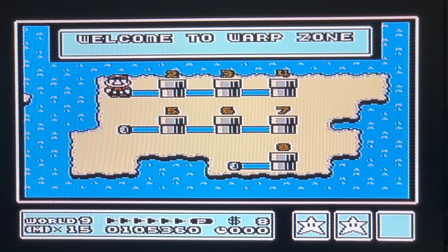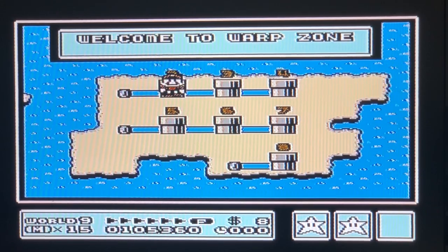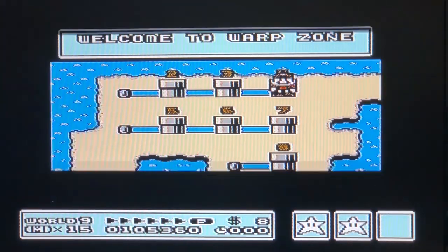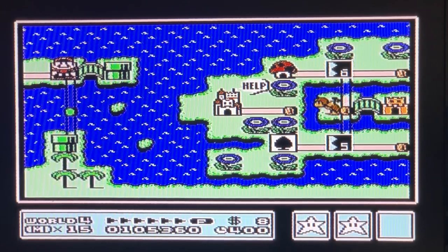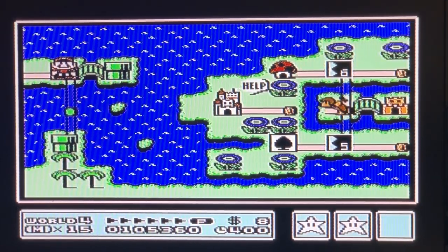Since I used it while I was in world one, I have the choice of worlds two, three, or four. Just for fun I'm gonna go to world four — that's giant world, it's my favorite one. Now if I wanted to I could just skip worlds two and three, and here I am in world four, and that is how you use your whistle. Bye guys.